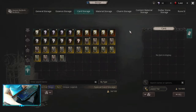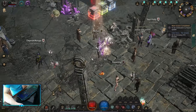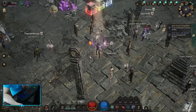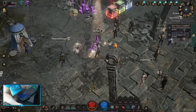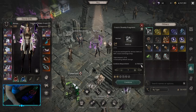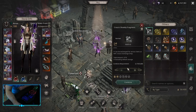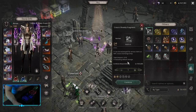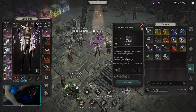Besides that, I have bad news — the other sources are only in-game events, and we don't have any going on right now. I'm talking about Halloween, Christmas, and all the big holiday events. Another way is to combine fragments in your inventory — you need 3k of those to get one yellow. The shop with boxes gives you a bit more chance at the expense of your luck. That would be it — have fun, and see you in the next one.